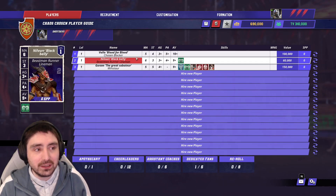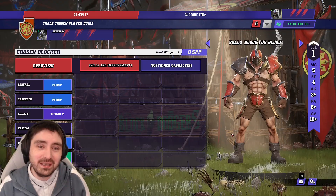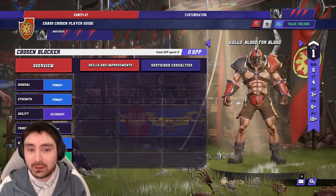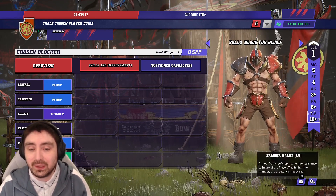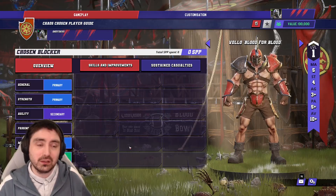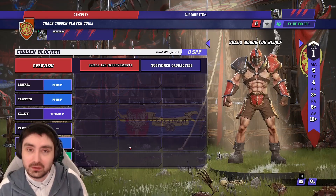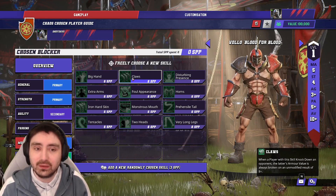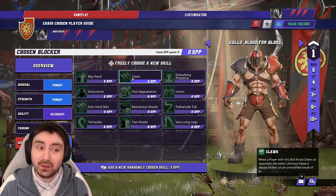There are only two positionals for Chaos, so both positionals and certainly the Beastman need to form a wide variety of roles. The Chosen Blockers — you're allowed four and will take all four as quickly as possible. They are movement 5, strength 4, agility 3+, AV 10+, with a completely blank slate so you can build them any way you like. Core skills for them are Block, Guard, Mighty Blow. Once you've got those, branch off — Claws in mutations makes sense, Defensive in the agility tree is super strong, Dodge makes them super annoying and keeps them upright, and Stand Firm and Grab to control where you put opponents is very powerful.